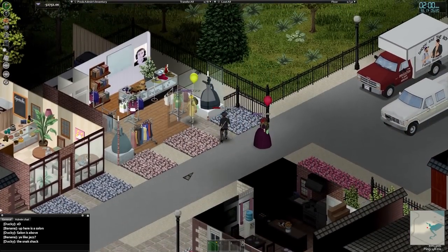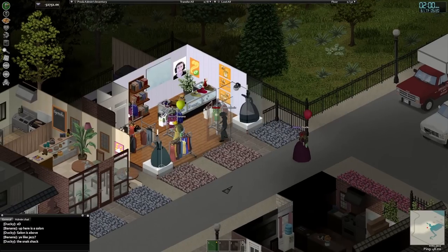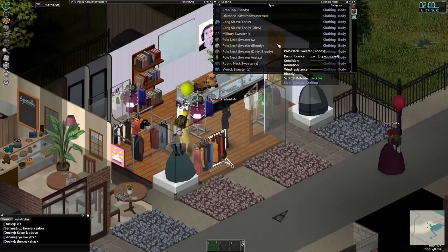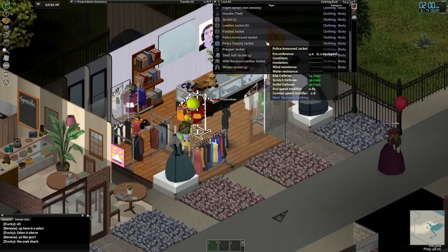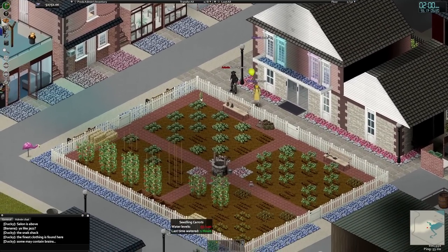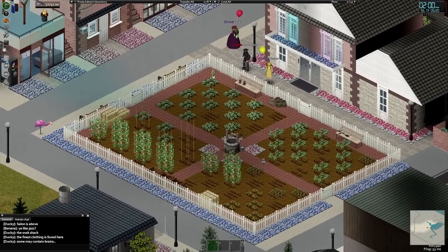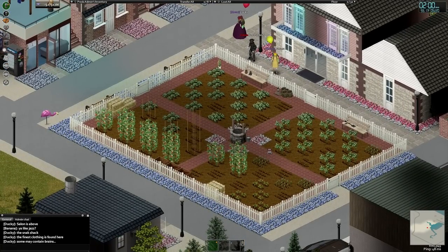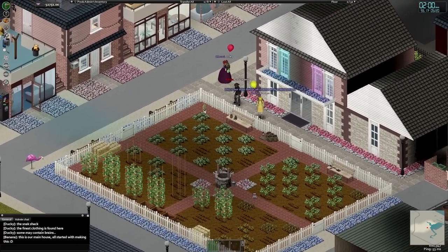The final building on this strip is clearly Ducky's favorite. The clothing store has a ton of more common clothing you'd find throughout Knox County, but it also has an abundance of ballroom dresses for you to sashay around in. There's also a massive communal garden in the center of town holding every crop in the game. They placed a nice brick flooring to block sections off, then slapped fencing and flowers down on the perimeter, before adding a well in the middle using the More Builds mod.